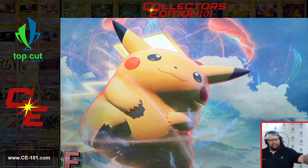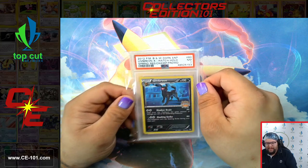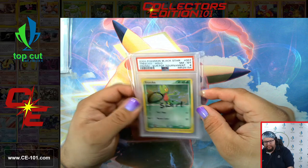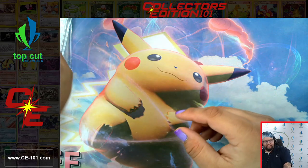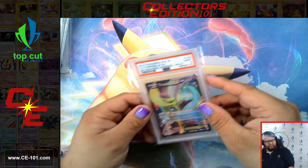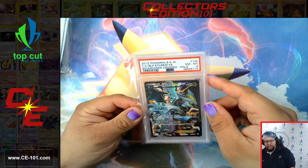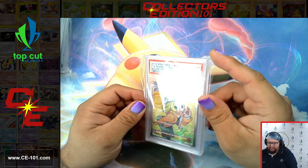Let's move on to our next giant stack. First off, we have an Umbreon, the Spring Regional Championship promo, came back on a 7. This is the European tournament promo Charizard, a 9. Full Art Celebi, 8.5. A lot of these cards are all over the place — some Boundaries Crossed, some promotional items. Bianca, 8.5. That's pretty cool.